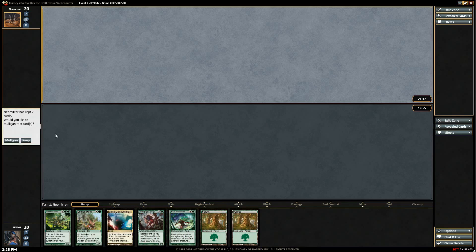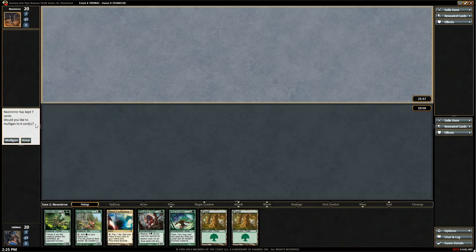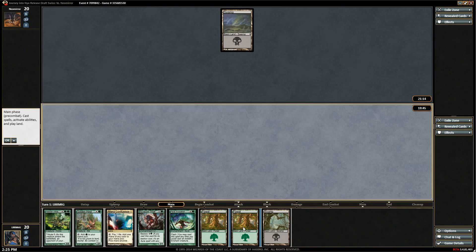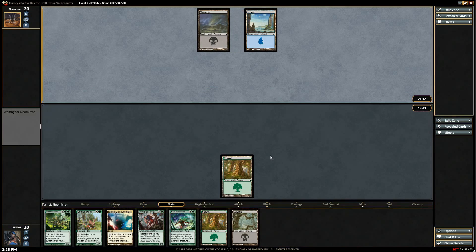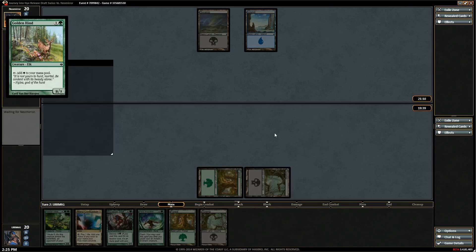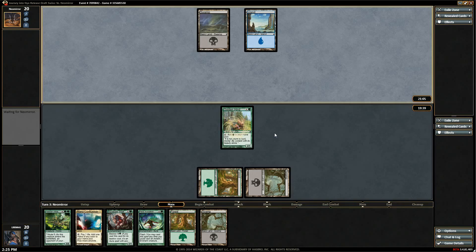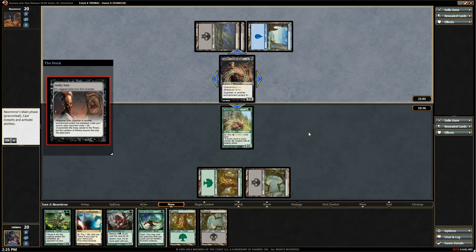We're ramping into that six-six pretty quickly — I didn't even know we had this guy! Keep it. Despite the fact that I was in the other room for most of the actual draft, there are definitely some cards in here I didn't know we had. Drawing land, land — not the greatest, but whatever. Do we just play the Wolf on three? No — this can just block it all day.